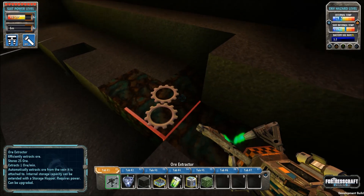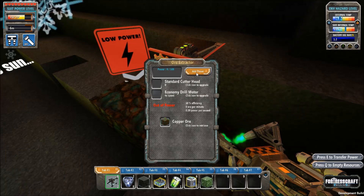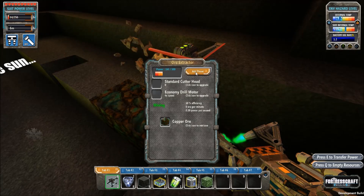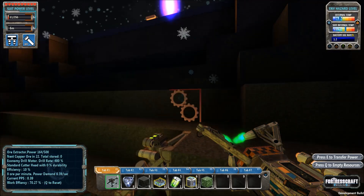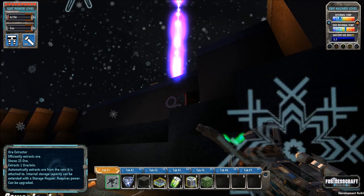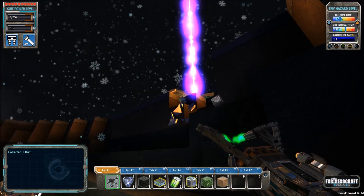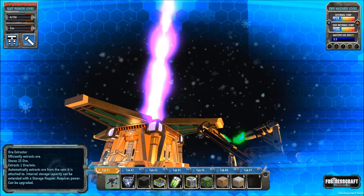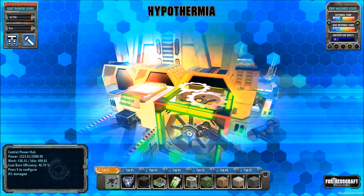The next thing we want to do is stick an extractor directly on this ore vein. We're going to need to power it, make sure we don't kill ourselves in the process, and it's going to do its job of collecting the copper ore. We can automate all of this stuff later on, and as we do that it'll become a lot easier to play this game. I'm going to cut some stairs in here, make it a little bit easier for us to get in and out of this little basin. Starting to freeze — let's get back up to where it's warm with the torches.